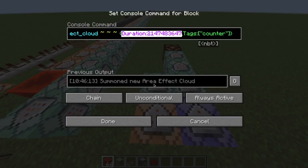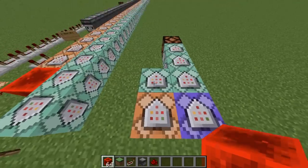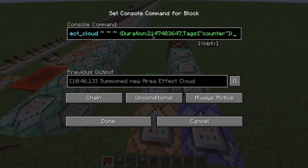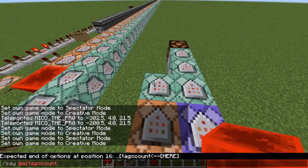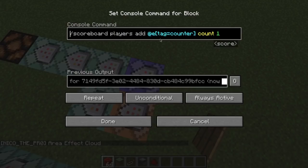The duration value — don't worry about it. I only put it there so that the area effect cloud is infinite, because if I don't put it, it will despawn after like one millisecond. If you put it to the highest value you can, it's going to be alive for three years — not three in-game years, three actual real-life years. So you just leave it like this. After we did these two setup commands, we're going to have a counter entity. We're just going to add a score of one every single tick — because this command block is repeating and always active — to the entity with the tag counter.